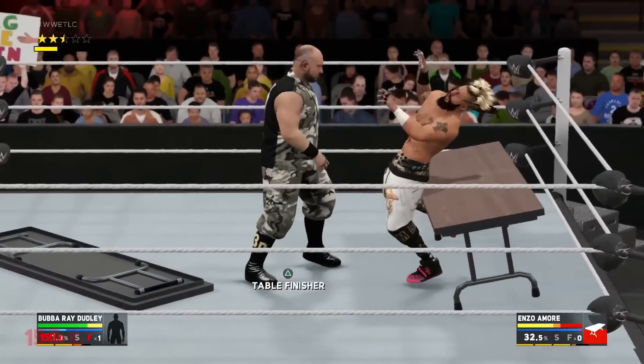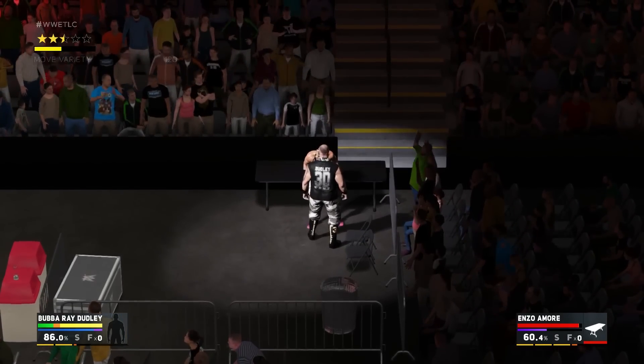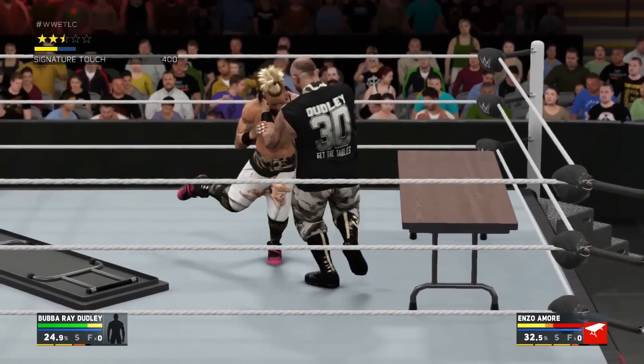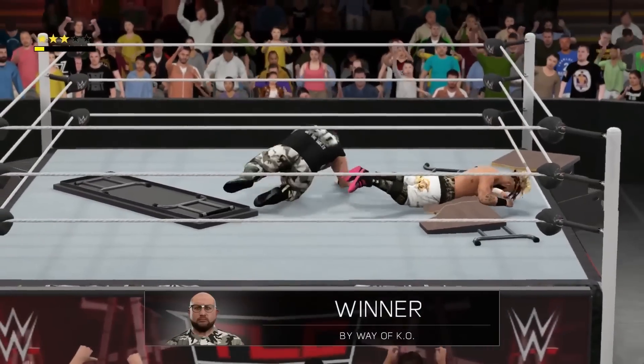As you can see, the meter is almost full in the bottom right on Enzo Amore. Once that gets higher, you're finally able to put that man through a table. And check out what it looks like — here's one of the table finishers for Bubba Ray Dudley: lifts him up and bam, straight through the table.